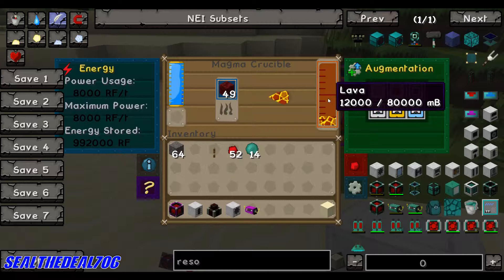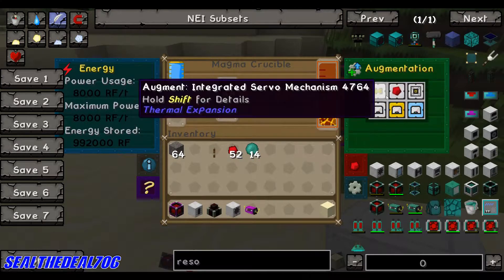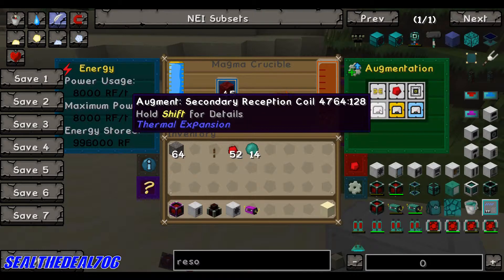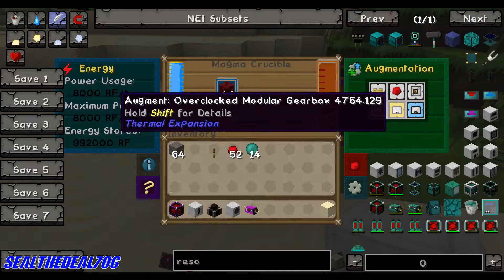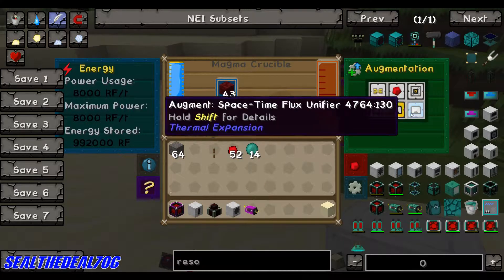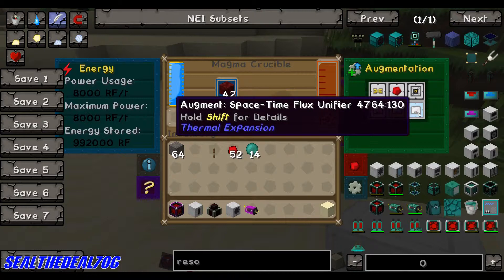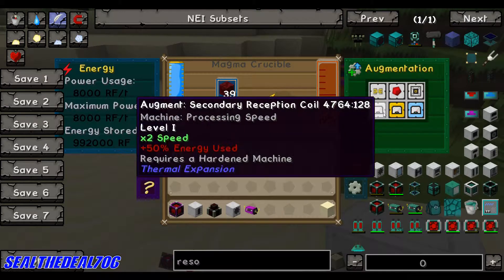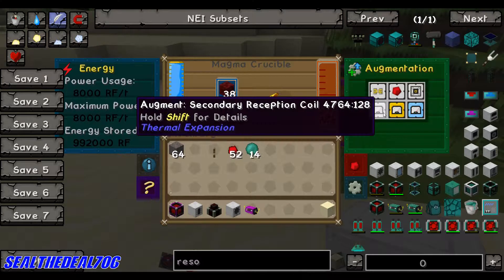Now it's pumping it out. I'm going to make a video on these guys yet — the secondary reception coils, the overclock modular gearbox, and the space time flux unifier. These are processing speed augments — so whatever you're processing in any machine, these will speed it up.